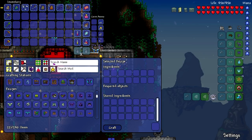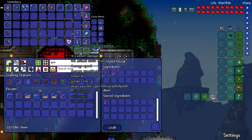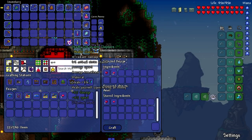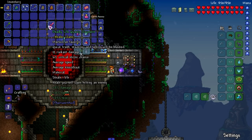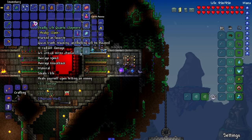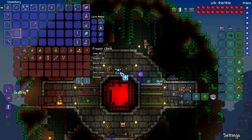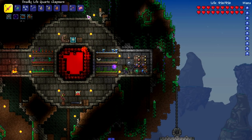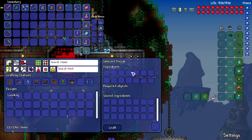We're gonna make an item here — I think it was the quartz sword. Boom, deadly, not bad. I don't know if the damage actually went up but look at this beauty: heals yourself upon hitting an enemy. God tier, I know it is beautiful. We'll swap out the stalker eyeball thing — it kind of sucks, so we'll ditch it.